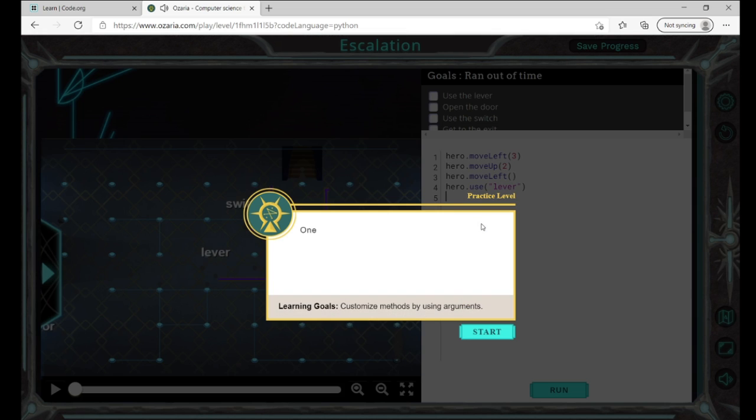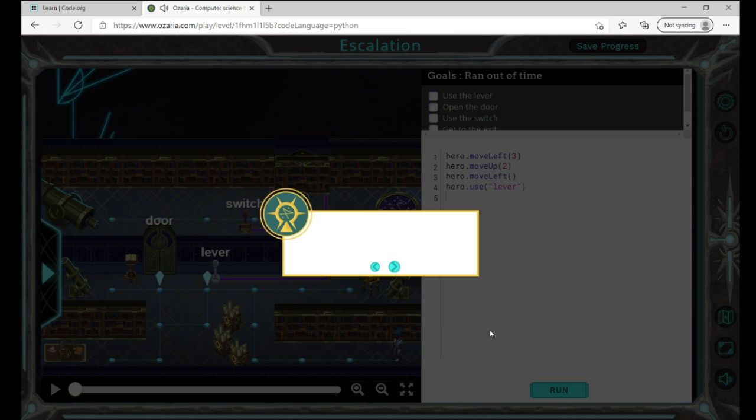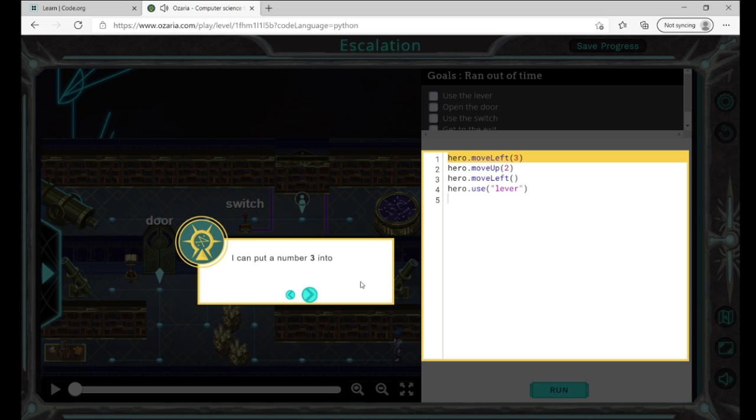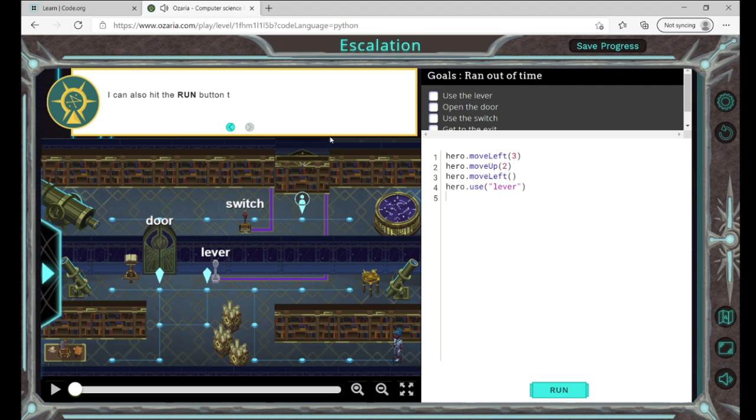One more level up the tower. If I have to move long distances, there has to be an easier way. I can put a number — like three — into hero.moveLeft, and it tells me how many steps to take. I can check my goals and figure out what to do next, then hit run to see what happens.